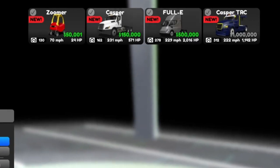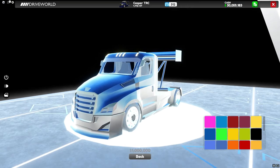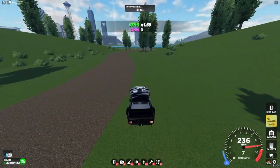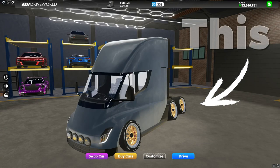For this method, you'll want one of these trucks. First being the Casper, second being the Full E, and the free version, the Casper TRC from the weekly challenges. If you're able to spend money on it, I would definitely recommend the Full E for the trailer delivery job.